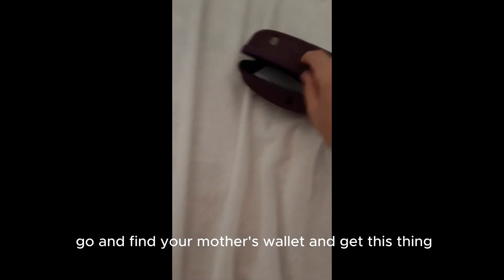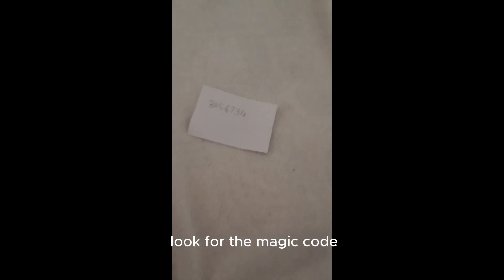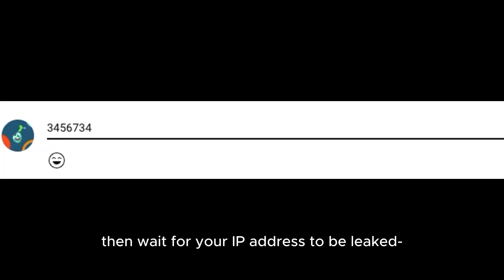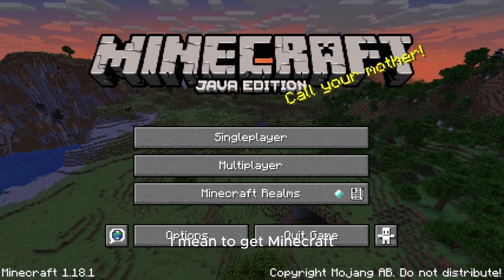How to get Minecraft? Step 1, go and find your mother's wallet and get this thing called a credit card. Step 2, look for the magical gold at the back and comment it in the comments. Then wait for your IP address to be leaked. I mean, to get Minecraft.